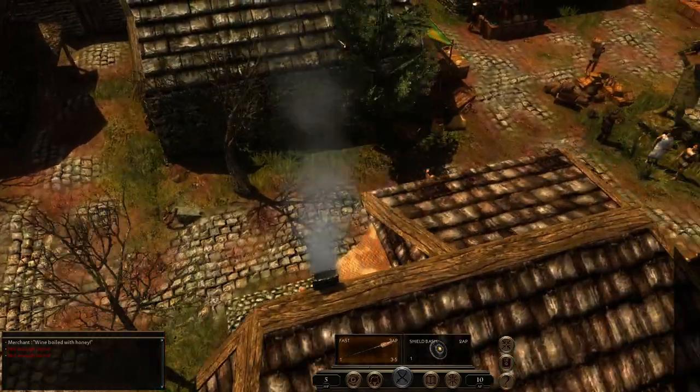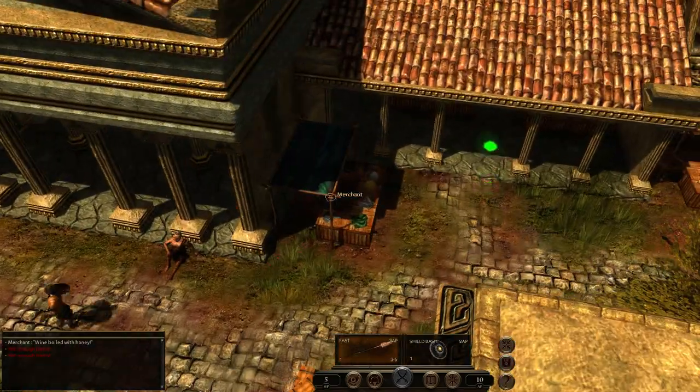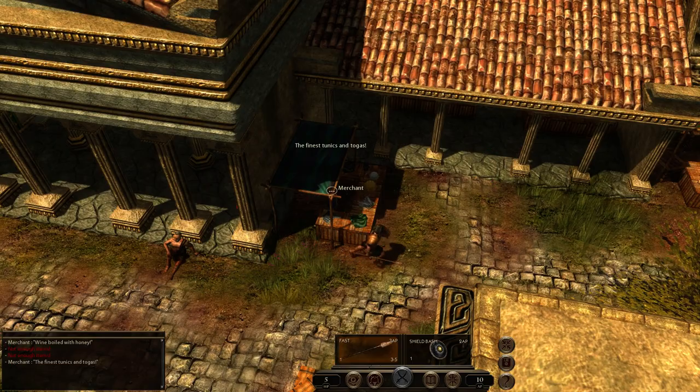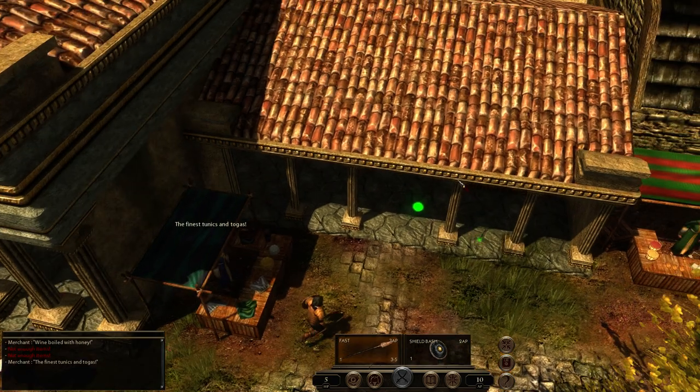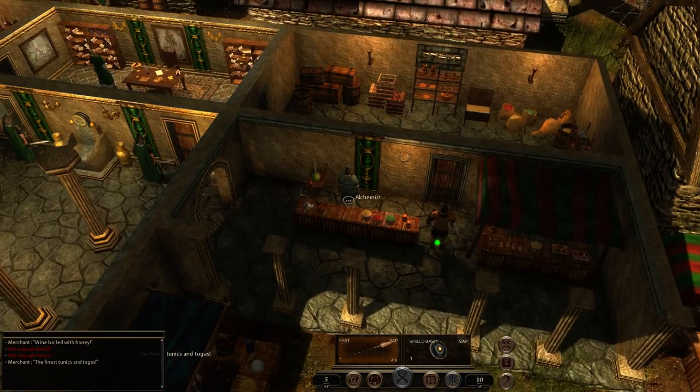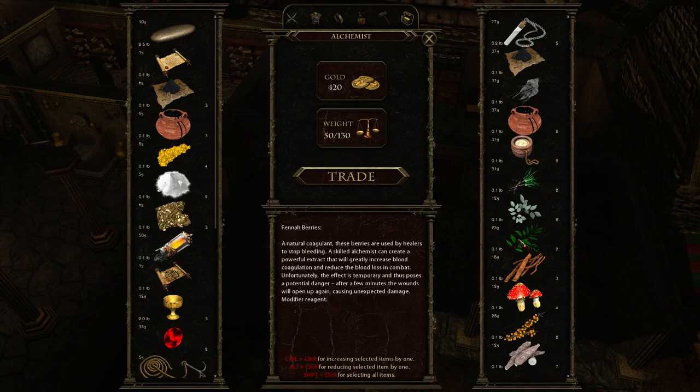Let's buy some poison, because I know there's a trader around here. Wasn't it the alchemist that sold poison? Let's see if this guy sells anything. No, it's just a clothes trader, I'm not interested in that. Alchemist, hi, how's it going? What ails you, my friend? Nothing at the moment, fortunately. He doesn't have poison — that's bad news.